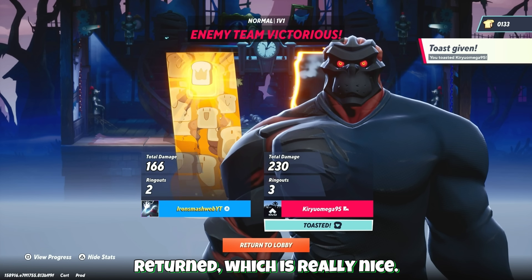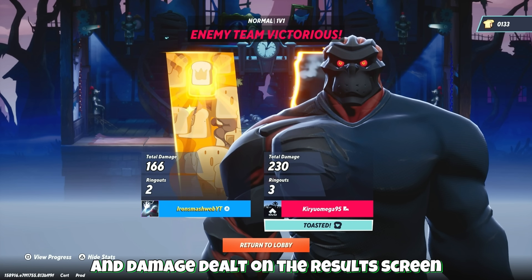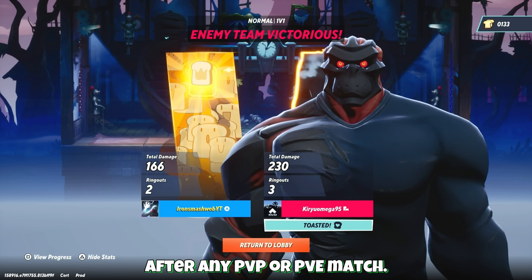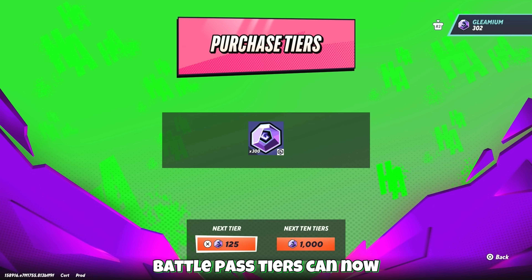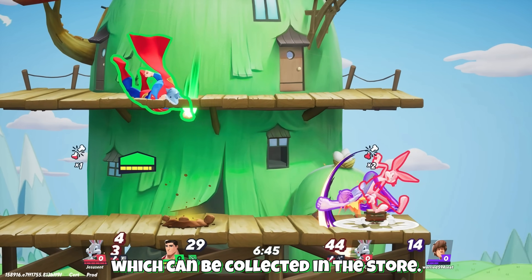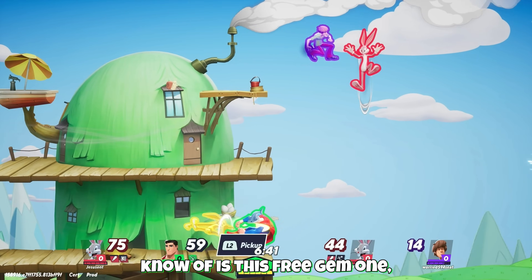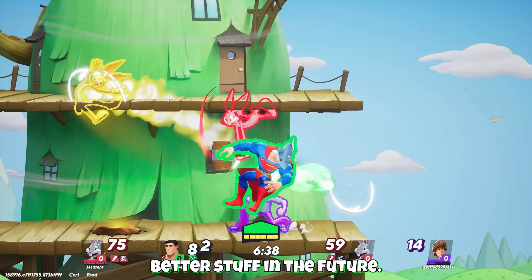Post-game stats have also returned, which is really nice. You can now see your total ringouts and damage dealt on the results screen after any PvP or PvE match. Battle Pass tiers can now be purchased in-game with Glynium. They added a daily free item which can be collected in the store. Currently the only one we know of is a free gem, but it could potentially be better stuff in the future.